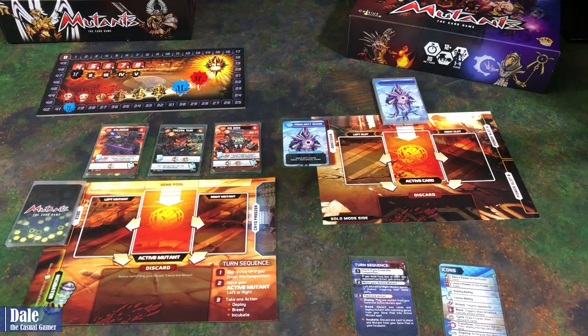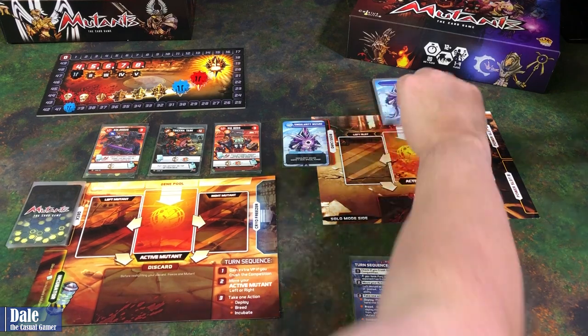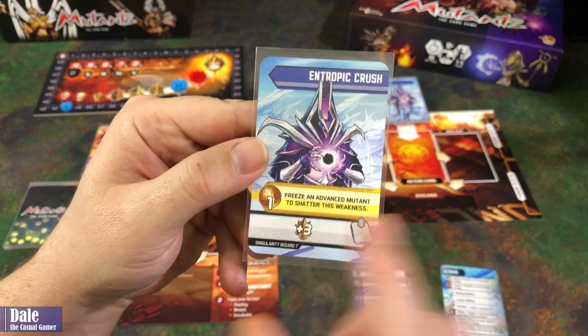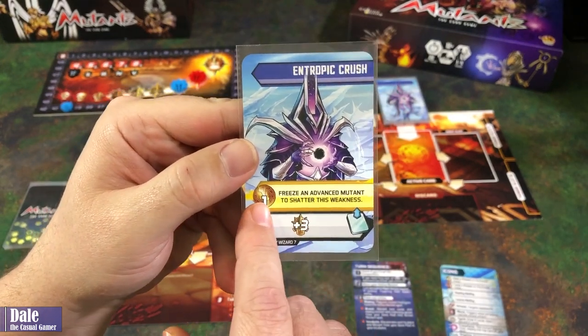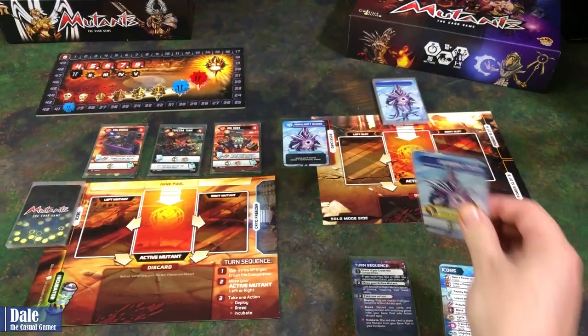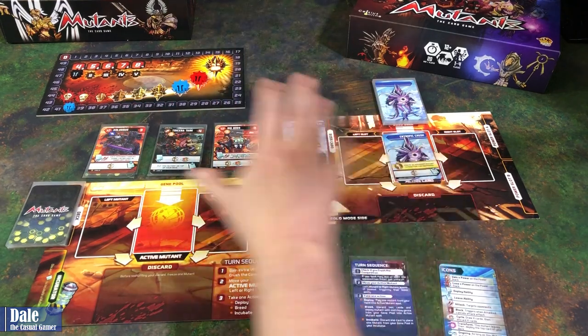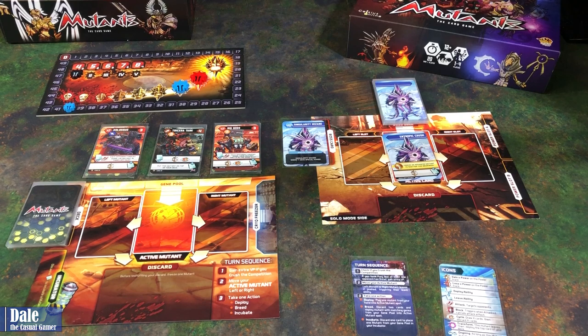The boss always goes first and we always end the round. The first card to come into play is an Entropic Crush — a weakness. If we freeze an advanced mutant, we'll shatter this, doing one damage to the boss and removing this card from play. The first item on any turn is to check if we're crushing the competition, but until that matters I'm not going to keep doing that.